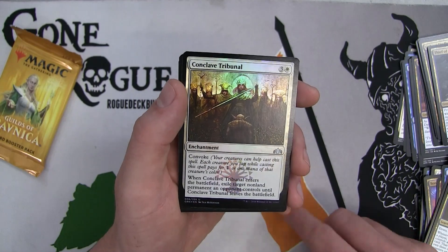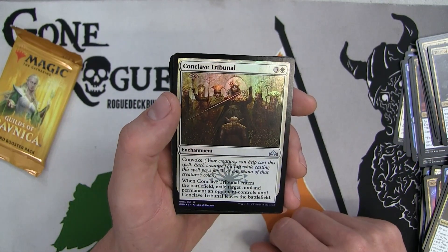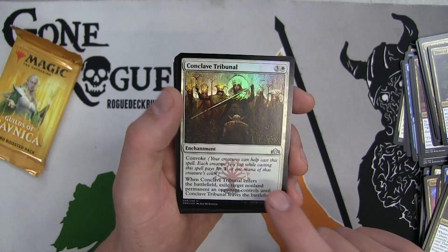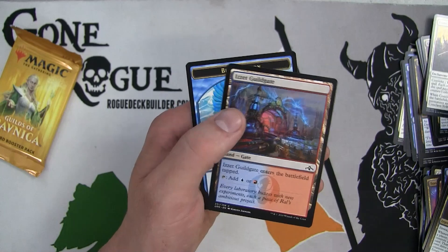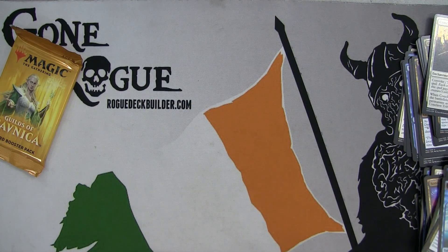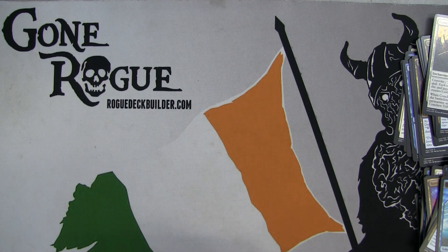And we have the Conclave Tribunal as a foil - enters the battlefield, exile target non-land permanent an opponent controls until it leaves the battlefield. Makes you really want to splash for this, but I don't think it's going to get there. Another Izzet Guildgate - we could somehow go into Grixis rather than Dimir, but I highly doubt that. I don't think there's enough payoffs. The Guildgates are the exact same at this point - two Golgari, two Izzets. Another Radical Ideas - very good filler card.